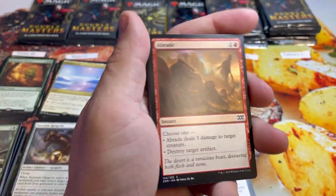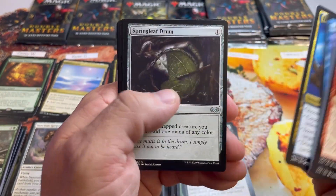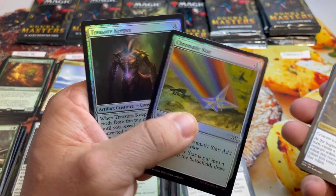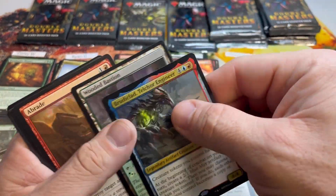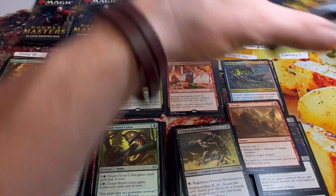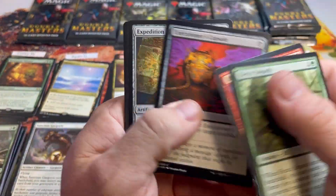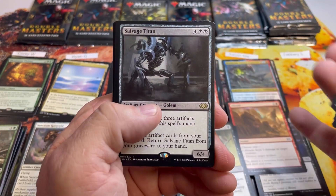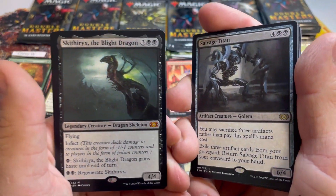Aaron, you are up. Nothing crazy out of this box yet — these boxes are typically really really good, maybe the second half is where all the beef is. Pack one: sided Wooded Bastion, Brutal Clad, Treasure Creeper, and a Chromatic Star — look at how pretty that is. Six to start for Aaron. Pack two: Expedition Map, nice to see that in uncommon. Salvage Titan — that's a big boy — with Skittles. Getting a little better now.